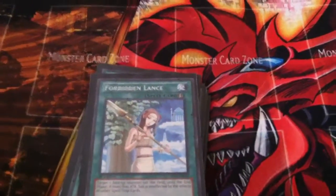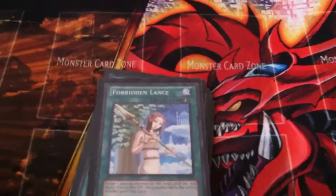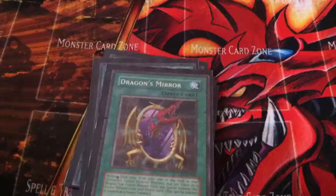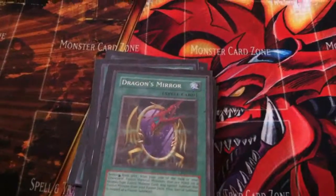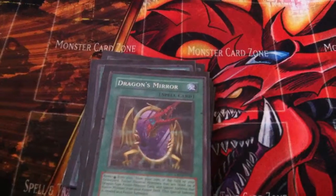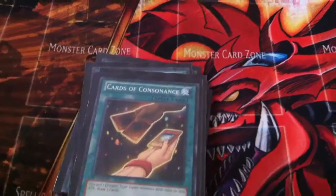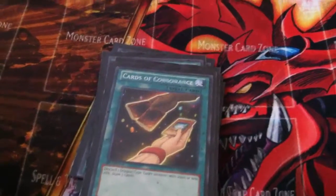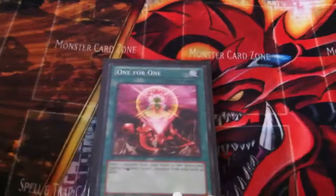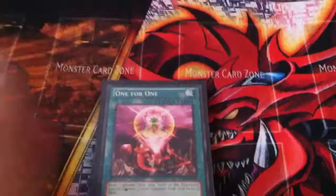I would like to run two Forbidden Lances. In my extra deck I have Five-Headed Dragon, so plus one of my friends runs a Buster Blader — Five-Headed Dragon beats on Buster Blader, weakens him. Cards of Consonance, you know what that does. One for One to get Maiden on the field. That's my spells.